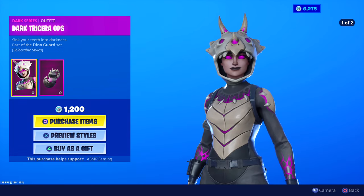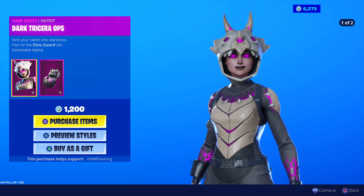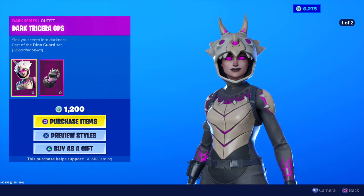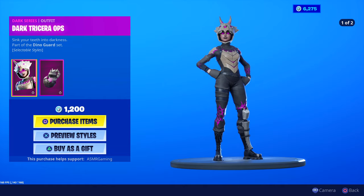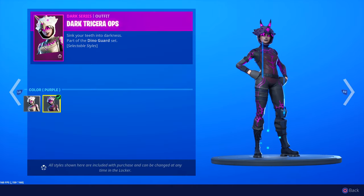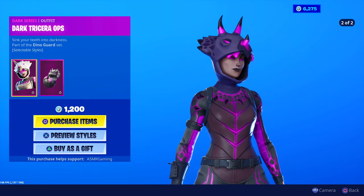Dark Triceratops — 'Sink your teeth into darkness,' part of the Dino Guard set. She has two different styles too, that's so cool. One's like a darker version and one's a lighter version, but they're both Dark Triceratops. Purple and the default color. They both look pretty cool — let me know which one you think looks better. Maybe the second style, the purple one.